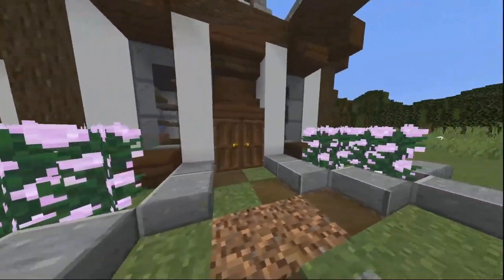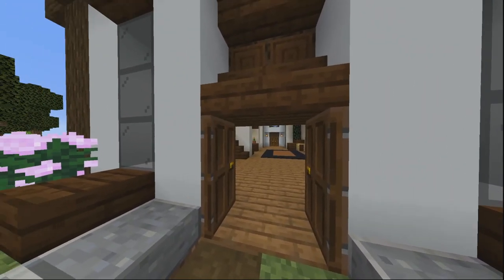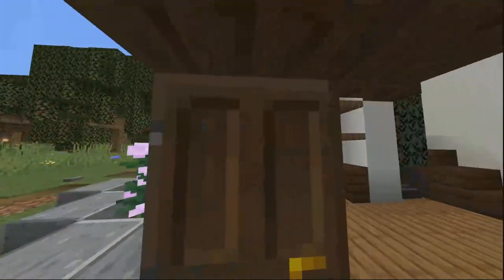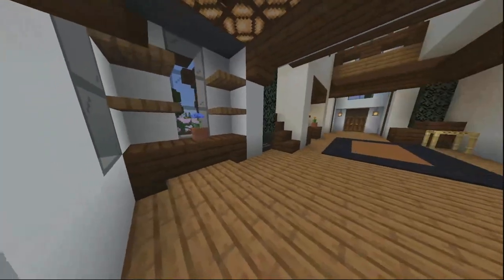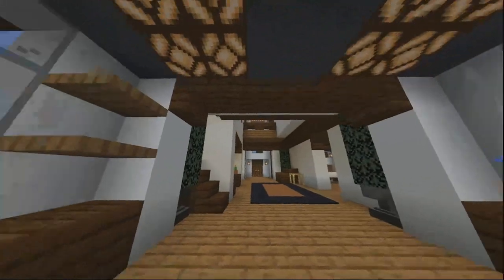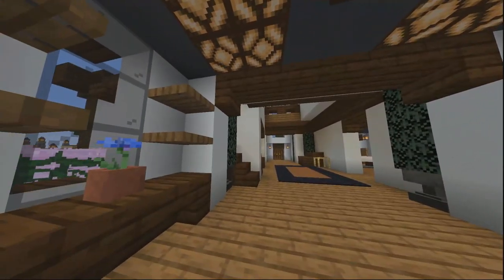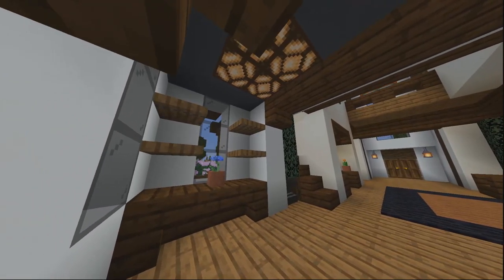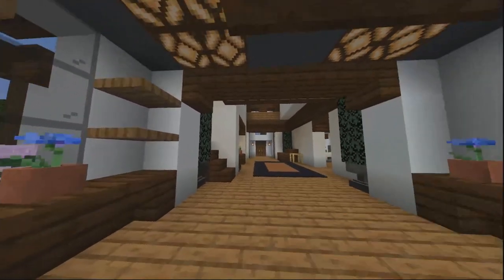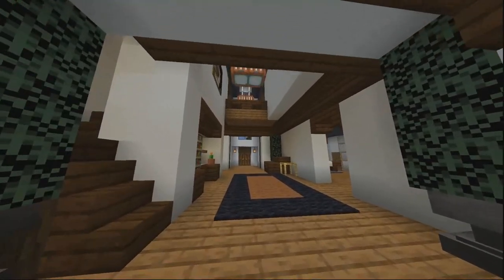I've got some nice flowers — some nice peonies or whatever they're called. One thing to note when we walk in: this is a small house, I'm not going to lie. It's not a big mansion or anything, but it's got a fairly decent interior. It's kind of like a gothic or Tudor-styled house is how I would describe it. So it's old-fashioned — it's not going to be super modern on the interior, and you'll see what I mean.